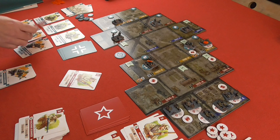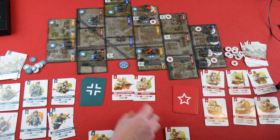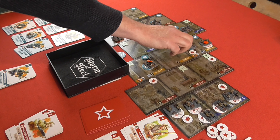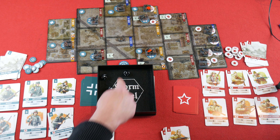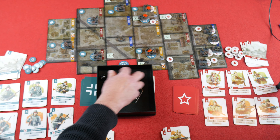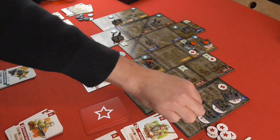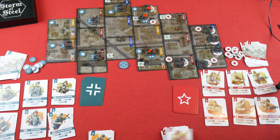Then Machine Gunner B is going to do the same against the Germans on the other side: one, two distance, defence of four equals six, plus that three for the building equals nine. We need nines and tens — there is one nine, so that's enough; you only need to score one. Suppressed them as well. This is what machine guns are good for at long ranges. Rifleman A is just going to move up, trying to attack these buildings as quickly as possible. That's the Soviets' turn.